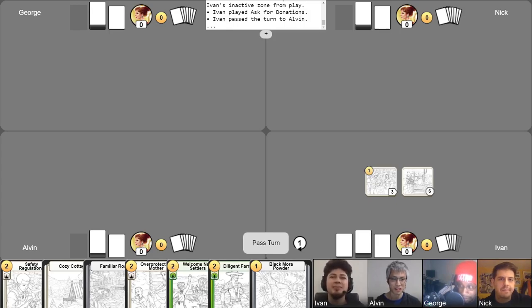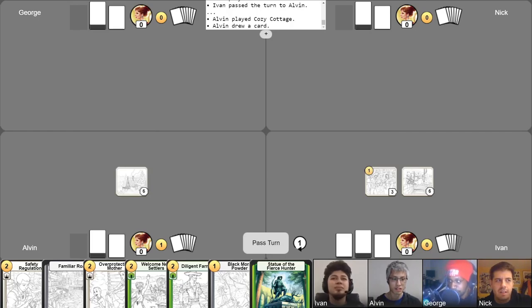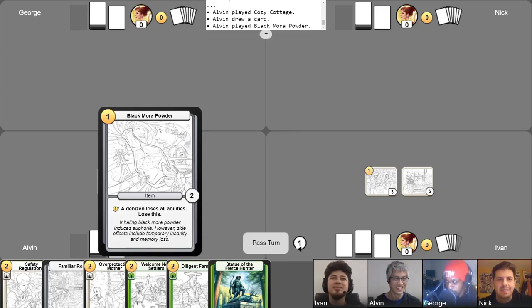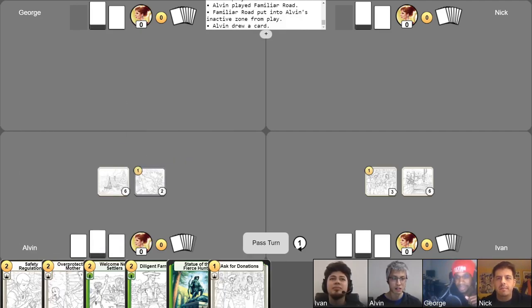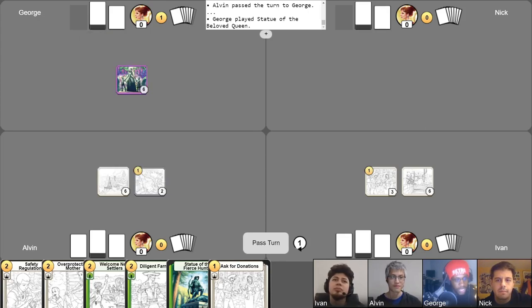Very cool first turn. My turn — gain gold. I will drop down this location. It's just sitting there looking like Seto Kaiba absolutely grimacing, wondering what is this guy's deal with the hot first moves. I will play Black Moral Powder for my one gold. I will play and immediately abandon Familiar Road, draw a card, and I will pass. My first move is going to be Statue of the Beloved Queen with Obnoxious Namecaller.